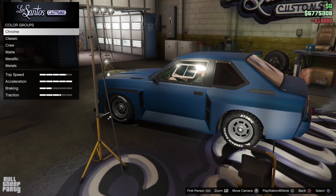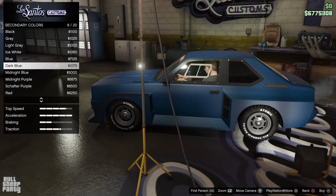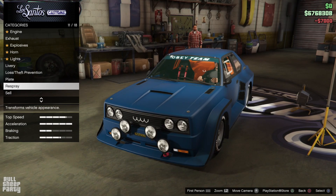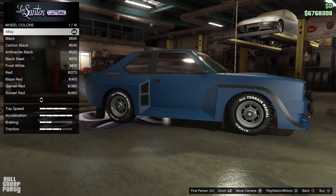And for the secondary color, I wanted to go with something that's gonna contrast the Midnight Blue. So let's see what secondary color this vehicle has. The secondary color doesn't matter, does it? Okay then, so let's slap an orange color on that, go to the rims, change the rims to match the secondary color, and then we'll be done with Los Santos Customs.